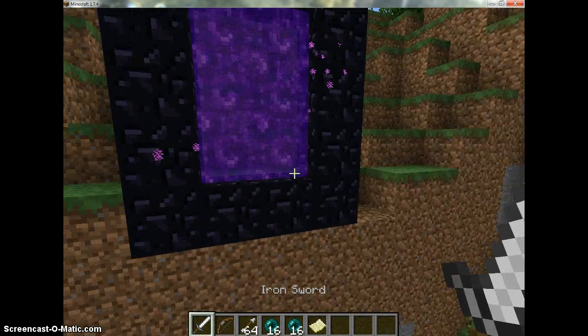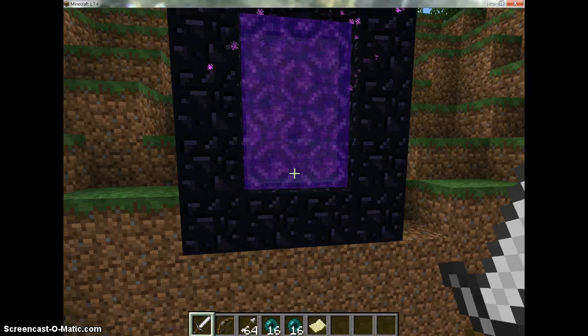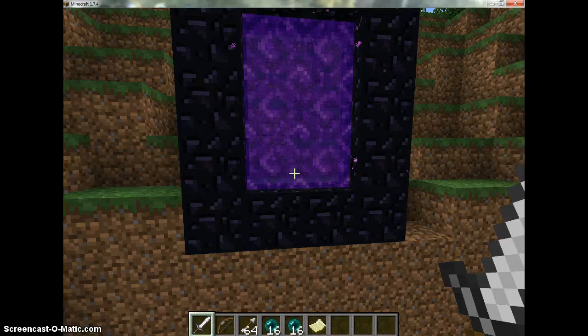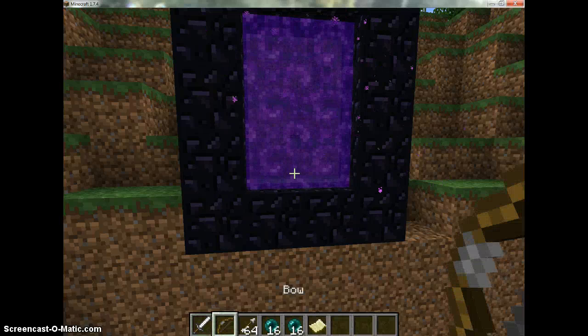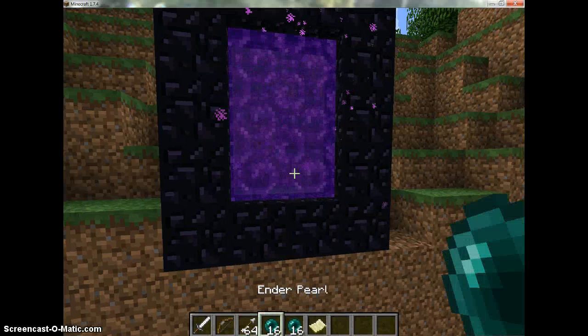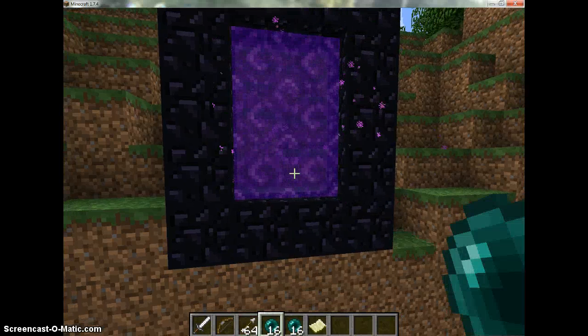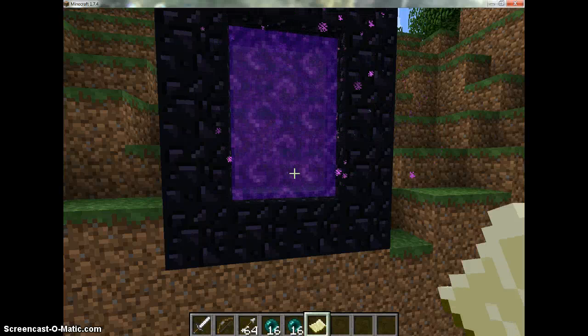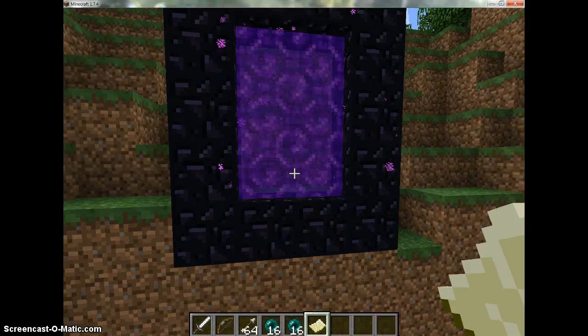First you're going to need a basic sword — iron is perfect, but gold sucks, so don't use a gold sword. You're also gonna need a bow, at least a stack of arrows, maybe two stacks of ender pearls, and an empty map. You need the empty map so you can remember where your nether portal is.